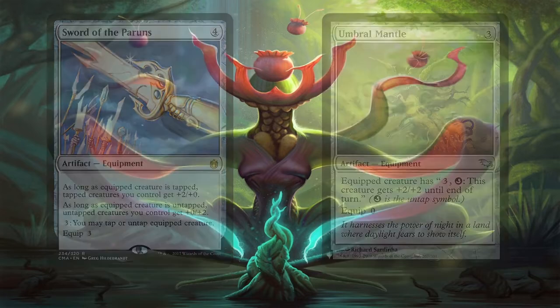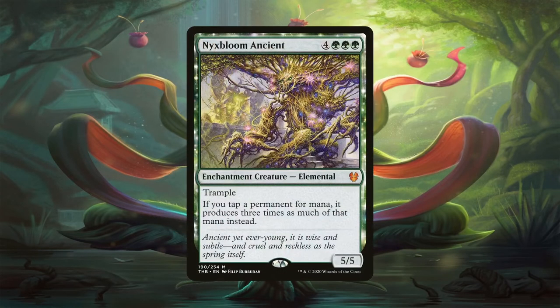Speaking of thrice, you are able to generate infinite mana in this combo thanks to Nyxbloom Ancient. Not only is it amazing on its own, but it also triplicates the amount of mana opponents receive from Yurlok. All you have to do is generate enough mana with Yurlok to surpass opponents' life totals so that when their mana pool empties at the end of the phase change, they die to mana burn. If you're worried about getting mana burned yourself, you can empty that leftover mana into Sword of the Power Runes' activated ability. The deck also has plenty of mana sinks to prevent ourselves from getting mana burned. Yurlok equipped with Sword of the Power Runes while you have Nyxbloom Ancient on the battlefield is pretty much game over.